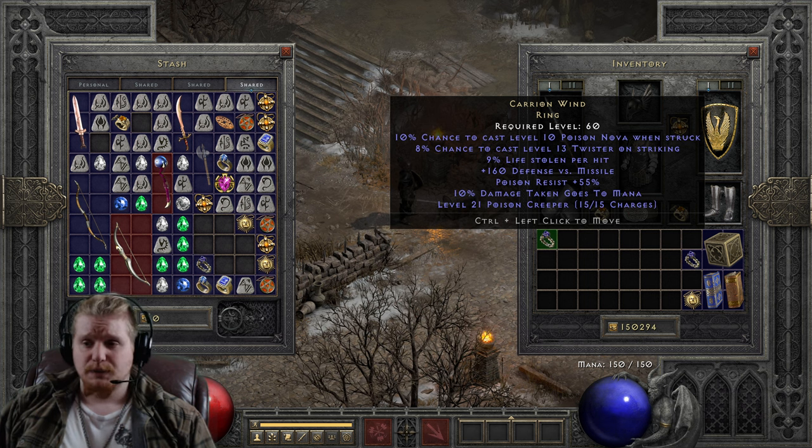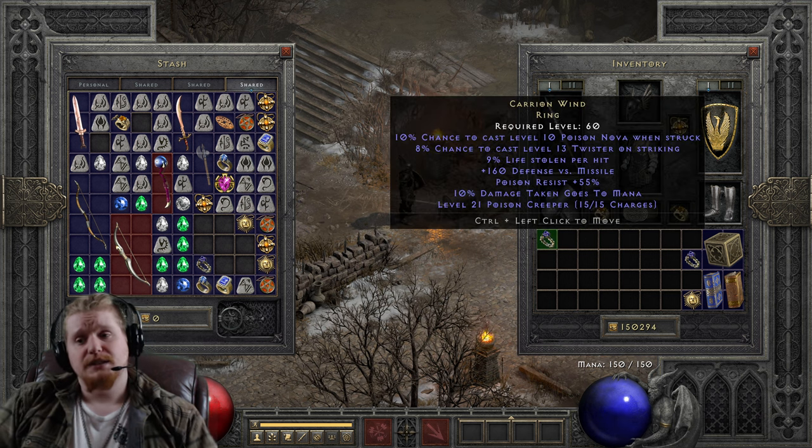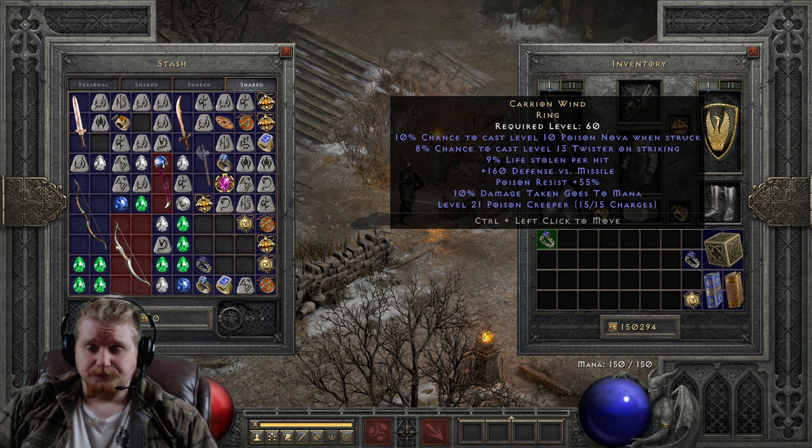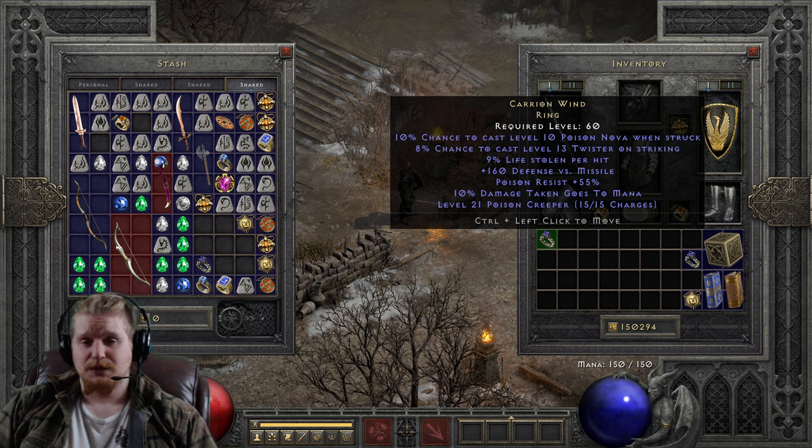We also have 9% Lifesteal, which varies between 6 to 9% — not a huge variable, but a lot of people using this ring would probably prefer the 9%, especially given the penalties in Hell difficulty when you would probably start using this item. If you want to know about those Lifesteal penalties, you're welcome to check out my Lifesteal video. We also have 100 to 160 Defense vs. Missile, which isn't a huge deal at level 60 — it's nice to have, but not a game-breaker.